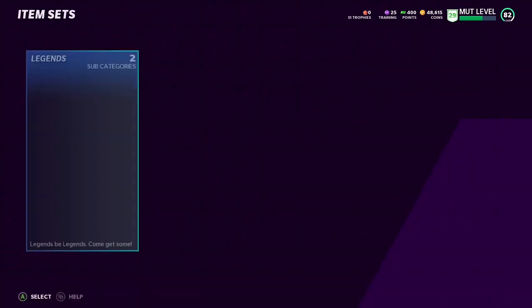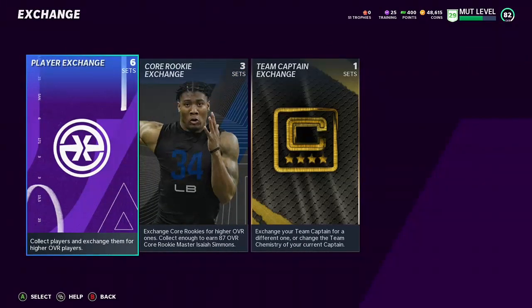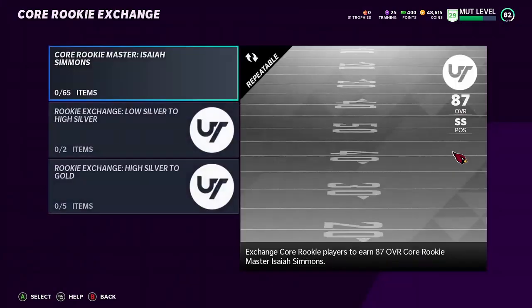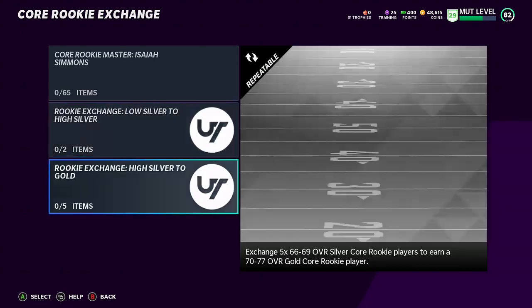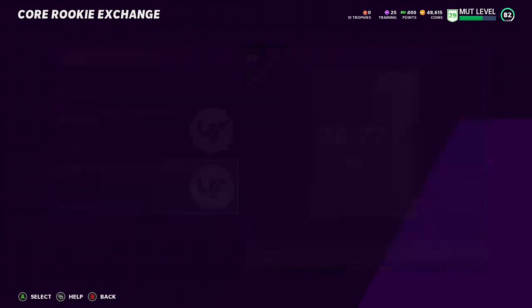Any power-ups you guys get, save them in your binder and check the prices after you open all your packs. With any of the low silvers you get, you're going to want to put those into this set right here — the 66 to 69 set — because that'll exchange up and give you a chance at a power-up, an expensive one, or just a regular silver. That gives you a good shot at getting power-ups. With your high silvers, you can put them into the core rookie set here, and some of these core rookie cards go for quite a decent amount. You can also exchange your low rookie cards into this gold set right here — some of these rookie core players sell for a decent chunk of coins, so be checking them out.